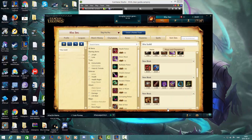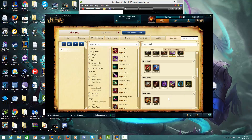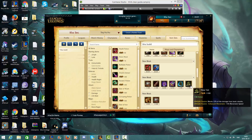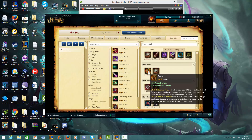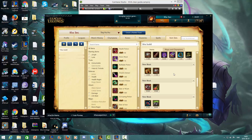Sometimes they have AP support, AP jungle, AP mid, and maybe AP top — if there are more than three APs I often go Maw of Malmortius because the value you get from it is insane. When there's a lot of CC and a lot of auto-attacking people, I get Tiamat and the Warhammer, because they're pretty good early game and I like to max out my CDR fast so I can clear fast.